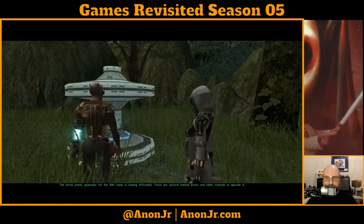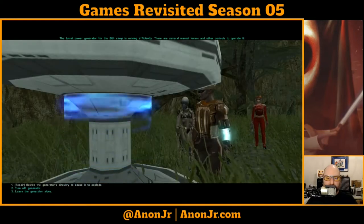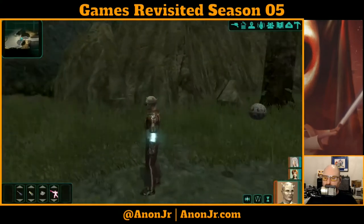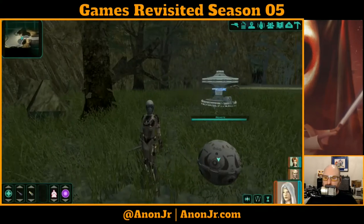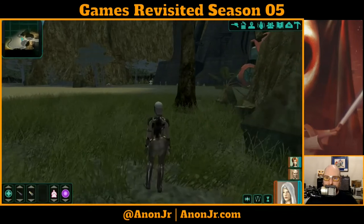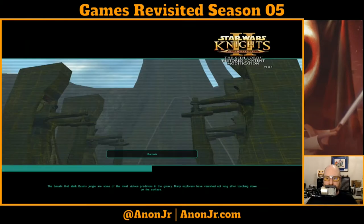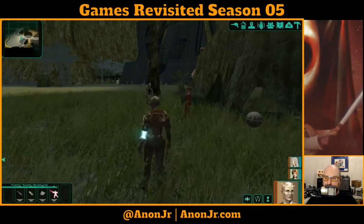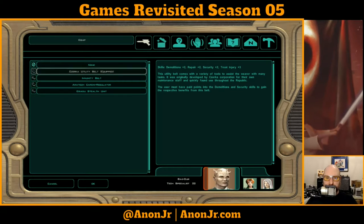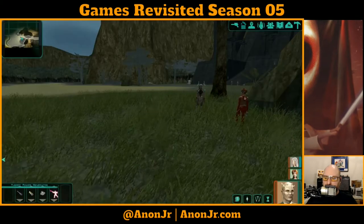The turret power generator for the Sith camp is running efficiently — for now. There are several levers and other controls to operate it. So we are going to rewire it so it explodes. The problem of the turrets will be solved. Let me save the game real quick, just in case this goes horribly awry. And let me see if I can get my technical specialist to go solo — pop into his equipment and get his stealth on.